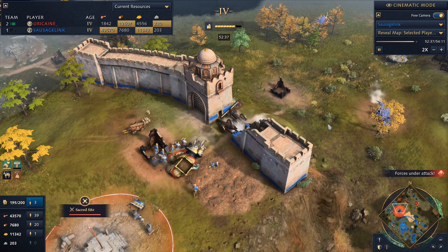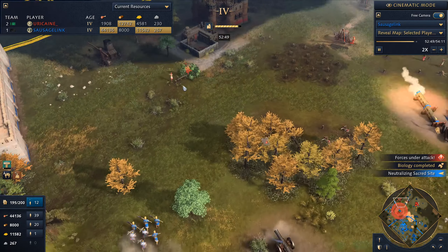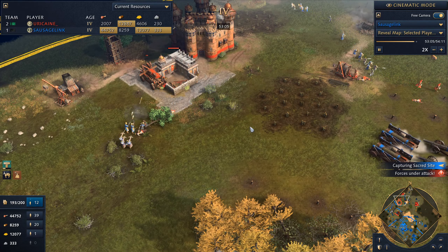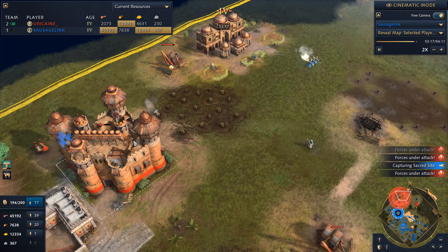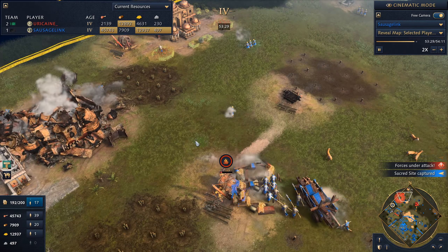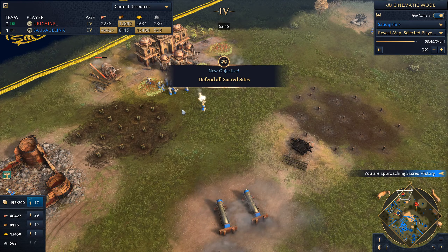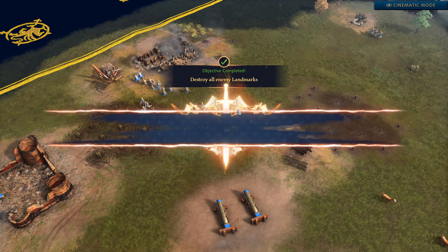I'm glad I denied him from a lot of the sacred sites for most of the game because he can get a lot of income from that. Overall, had a lot of fun. I hope you liked seeing the strategy that Delhi players can take. It's fascinating how strong keeps are and just how difficult it is to destroy them if you're active about repairing them, keeping them alive, and putting them on important points. Anyway, hope you can make it for the next match — hope you enjoyed this one, and I'll see you next time.